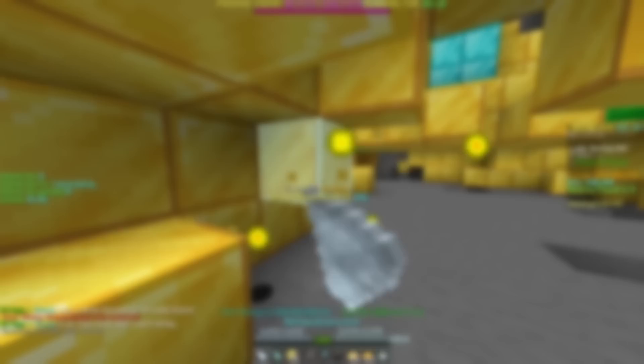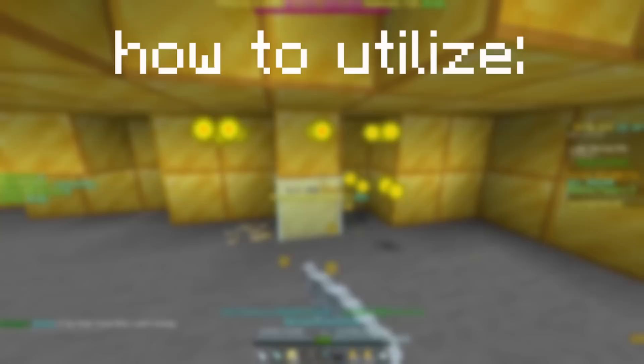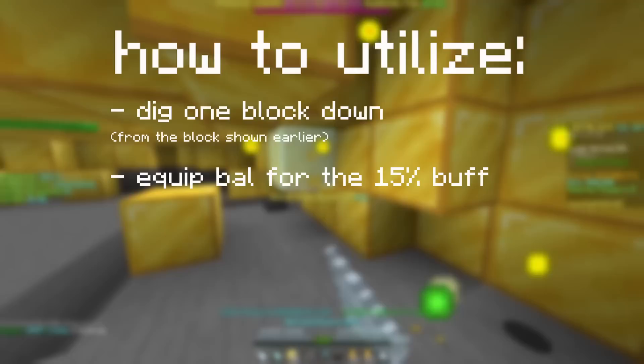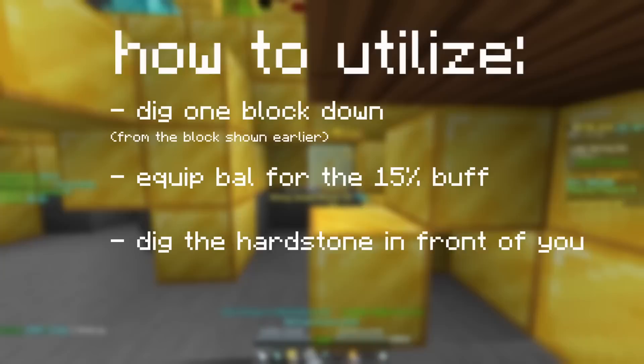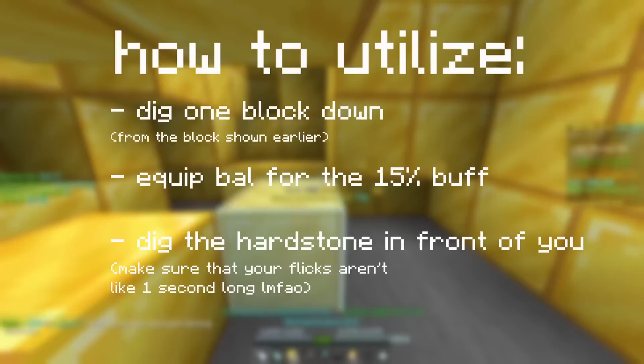What that means is that only 25% of your lobbies will actually be a Y64. Now for what it actually means and what you can do with it: if you dig one block down entering Y63, then this is where the bow buff works. You use the bow buff to outclass the scawtha in stats, which also outweighs the fact that you have to dig hardstone in front of you. Most often you'll have to flick downwards to very quickly mine the hardstone so it doesn't nerf your rates by a whole lot, and you'll need a decent mole level.